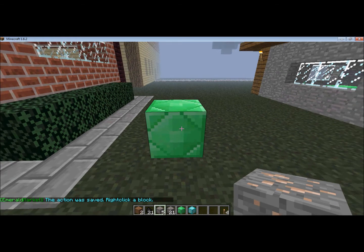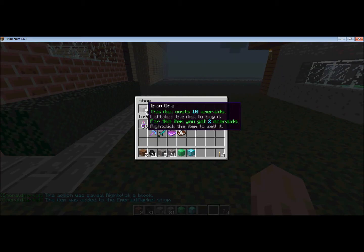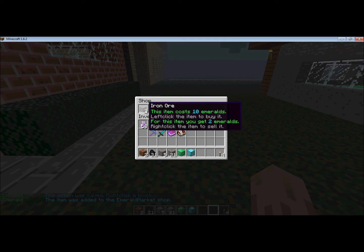Then it'll say the action was saved, right click a block, right click, and tell you it was added. You open it up and you'll see iron ore — this item costs ten Emeralds, left click the item to buy it. For this item you get two Emeralds, right click the item to sell it.